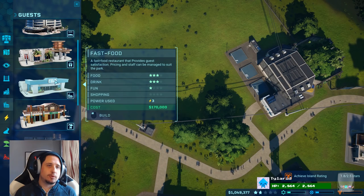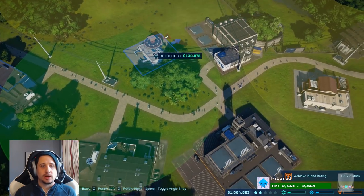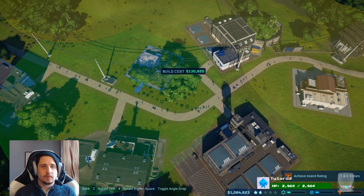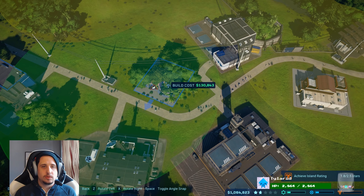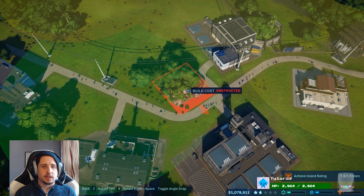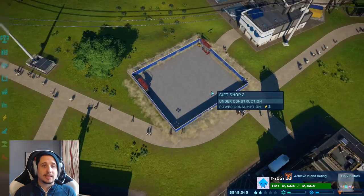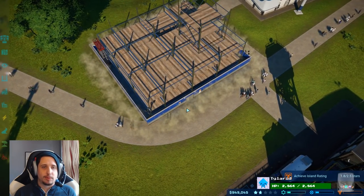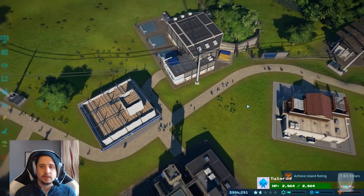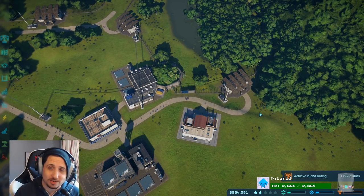Fun and shopping. Food, drink, and fun. Let's get another gift shop. Can I sneak that in here? I can sneak it right up there. You can get it so close that you don't even have to make a path because it literally connects that path right there. That's cool. Fast food near the carnivores — don't you get hungry when you see a goat get mauled?